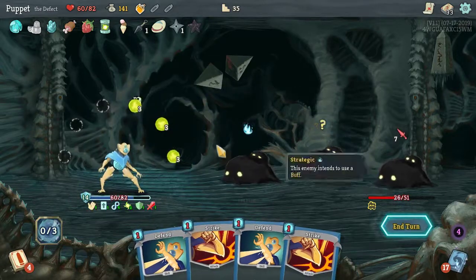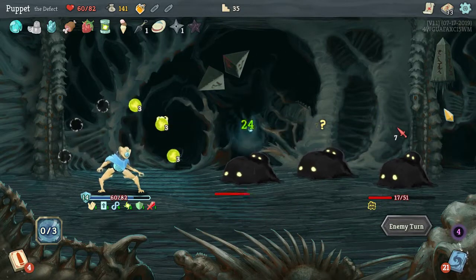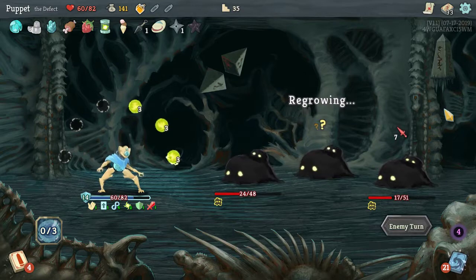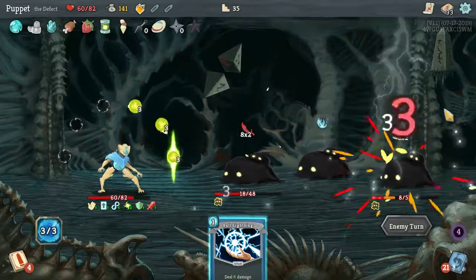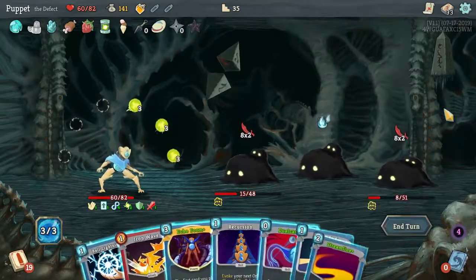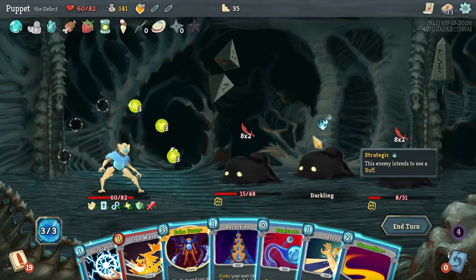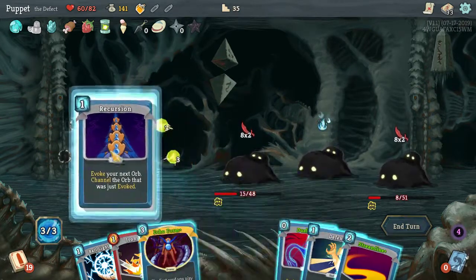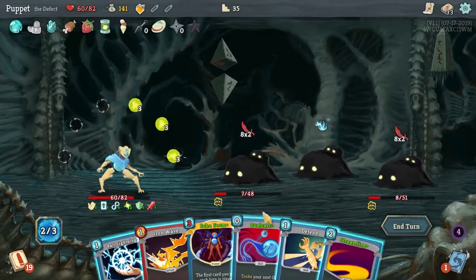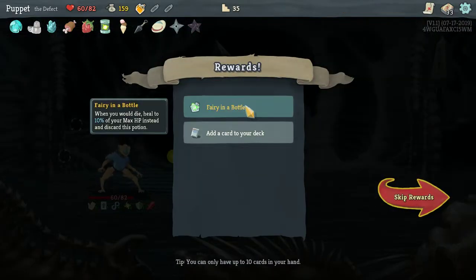Now let's just block. Not getting a ton of actions this time — just not working out quite what I need. I'm going to do massive Lightnings. Let's Dual Cast. There we go — Lightning for the win. Fairy in a Bottle: when you would die, heal to 10% of your max HP instead and discard this potion. All right, cool.